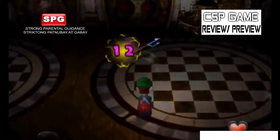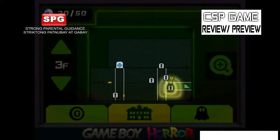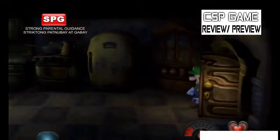I believe you can check the maps using the Game Boy Horror and the bottom screen on Nintendo 3DS systems, because just like Luigi's Mansion Dark Moon, you can check the rooms and other places inside the mansion. You can also get keys and unlock rooms when you capture more ghosts. And if Luigi gets scared, you must use the vacuum cleaner or flashlight to hit the ghost.